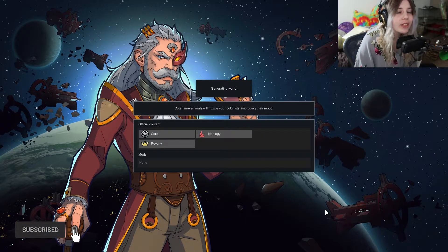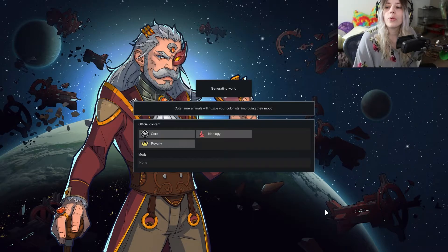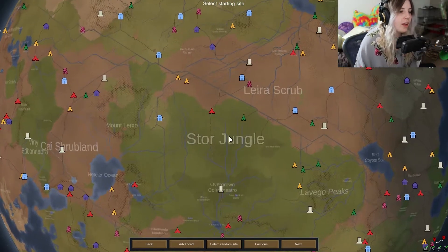The first few things I would recommend is re-rolling for some good characters. You want a colonist that is good at construction, you want a colonist that is good at mining, and you want a colonist that at least has semi-decent cooking and planting ability. That's going to make this starter base super easy.